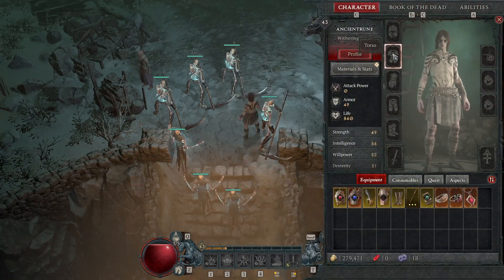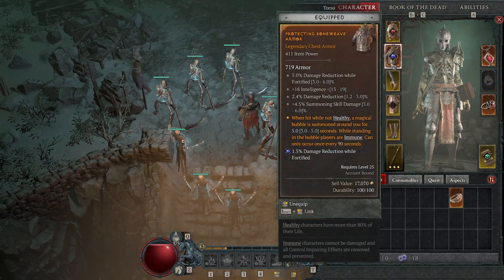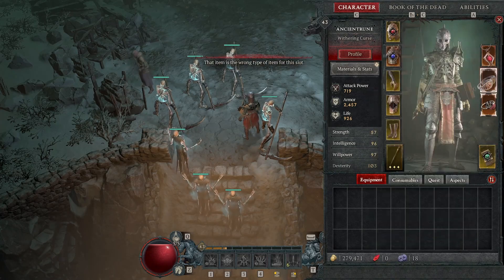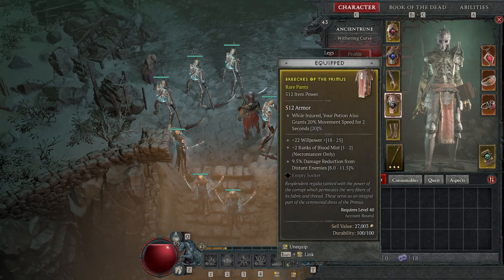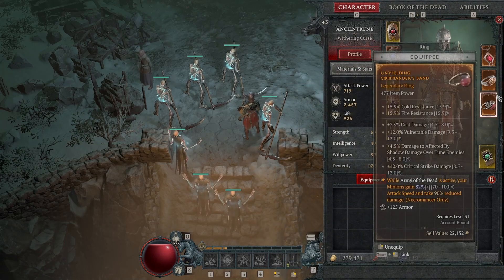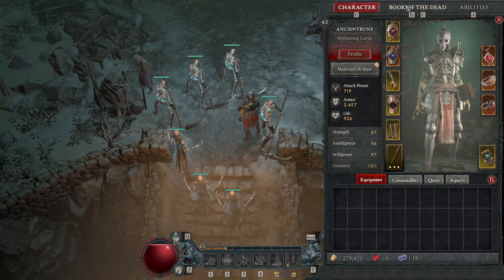If you're wondering whether this build is gear-dependent — not really. I've been changing my gear a bunch and nothing is make-or-break. This leveling guide isn't based around any specific gear and could change if something truly must-have is found. I have found that Vulnerable damage is really good, so if you find Vulnerable damage on gear that's definitely something you'll want to take. Look for aspects that seem good and go with that.